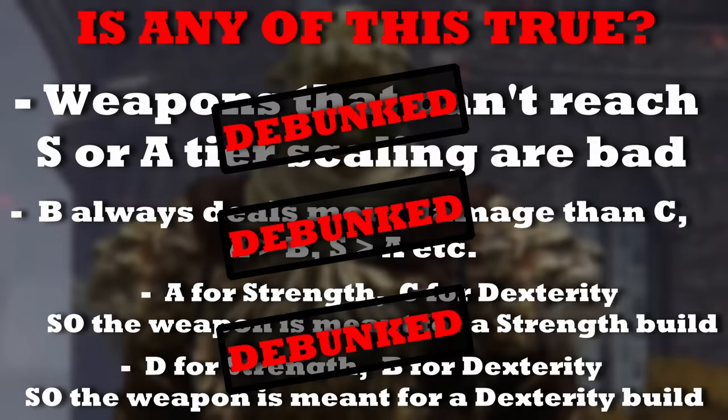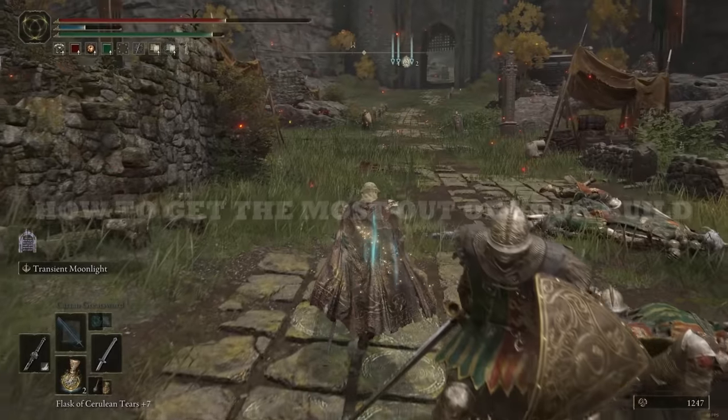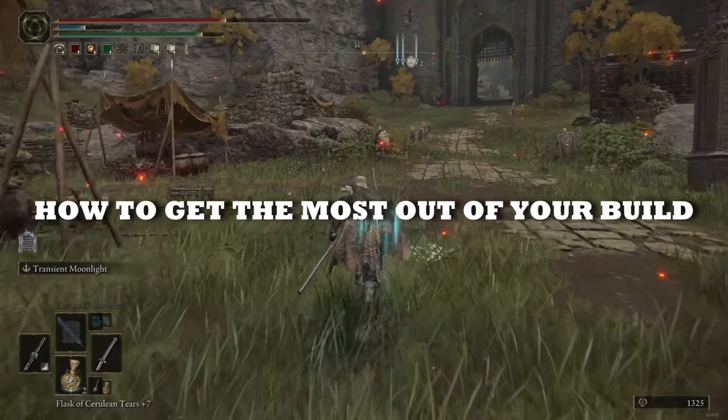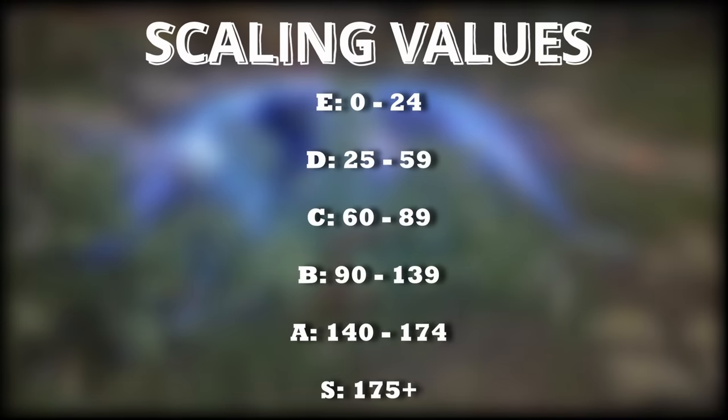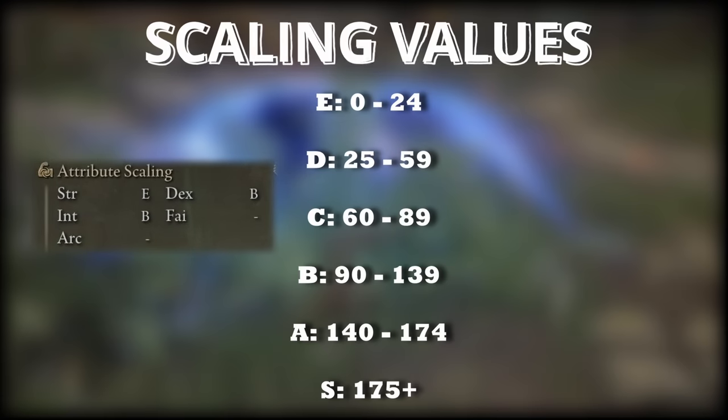Now that we've debunked the three common misconceptions, let's go deeper into scaling and the best way to spend your points. Scaling is a very overrated mechanism in a certain sense, especially if you use it as the be-all and end-all. The scaling grades — the letters — serve more as a representation of which bracket your scaling is in rather than a definitive value. A weapon with B tier scaling, for example, can have a scaling value of around 90 closer to C tier, or all the way around 139 closer to A tier, but in both cases it will still appear as B tier in your game, even though the difference for your damage output would be huge.